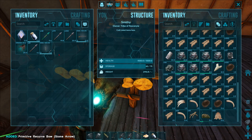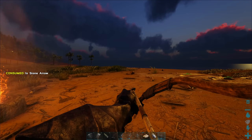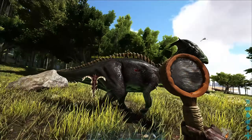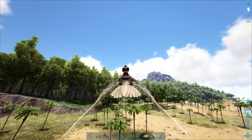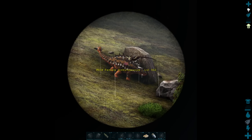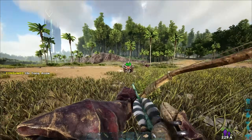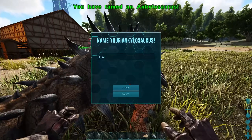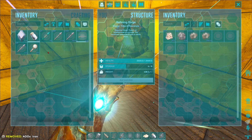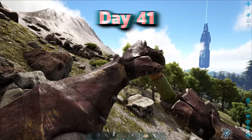On day thirty-eight, I crafted a recurve bow. Then I made a magnifying glass to compare torpor: the recurve bow does 179 torpor and the crossbow does 157 torpor, so the recurve bow wins — not by a whole lot, but better is better. Then I went out to find a high-level Ankylosaurus and Doedicurus to tame. I found a level 162 Ankylosaurus, picked it up, and flew it back home. On the morning of day thirty-nine, I started to knock it out and waited for it to tame up. When she tamed up, I named her Spike, gave her a saddle, and went to the mountain for some metal.